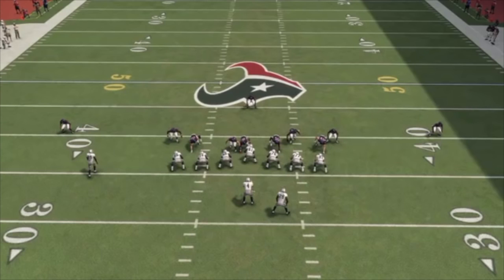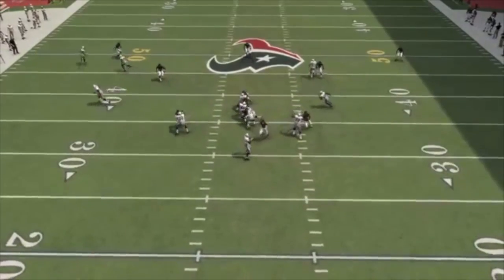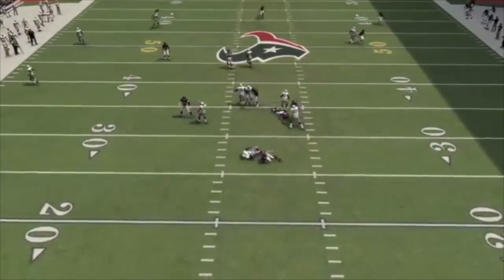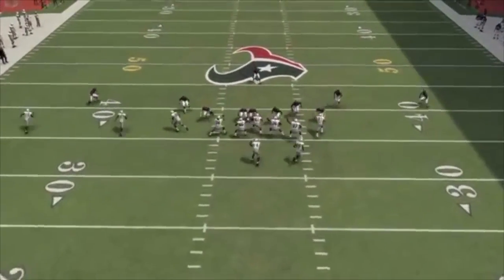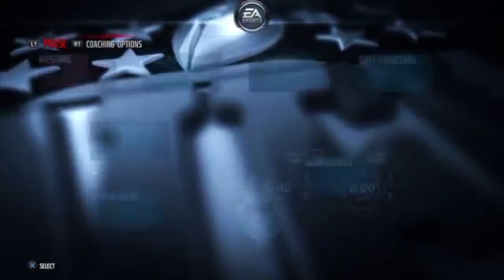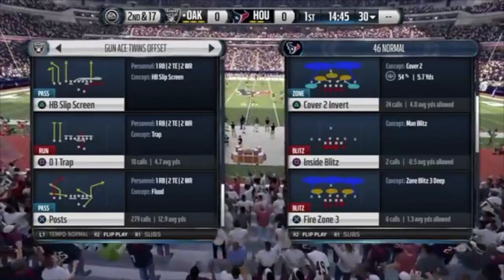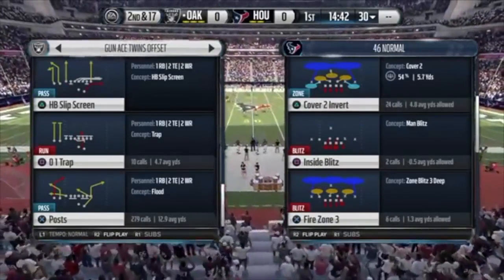What's going on guys, DMoney here bringing you guys another Madden 16 defensive nano blitz. This is actually going to be an extremely quick and easy b gap pressure that you're able to get out of your linebacker, with pretty good run defense as well - like anything up the middle or inside zones will get stopped by this defense.